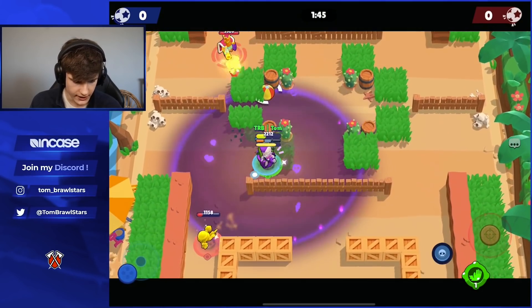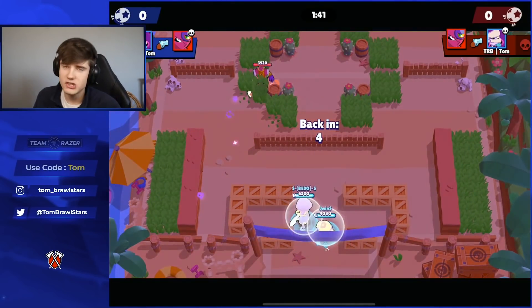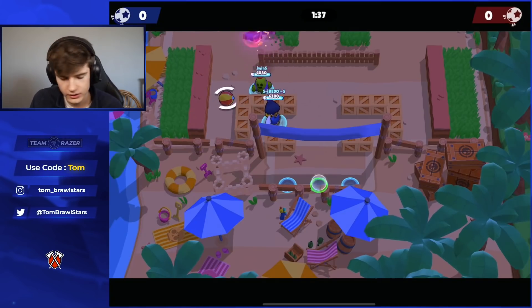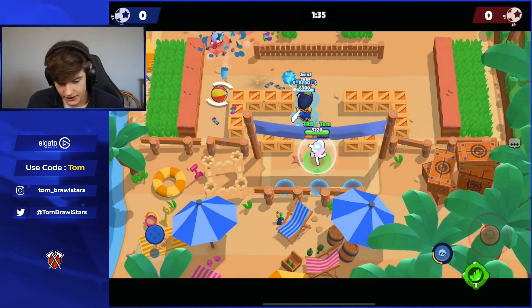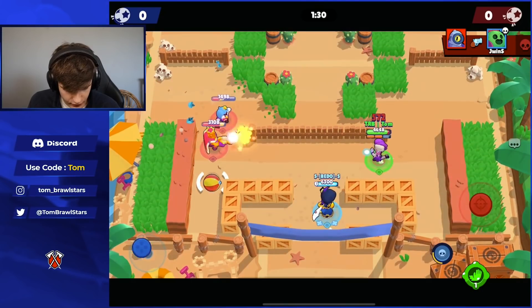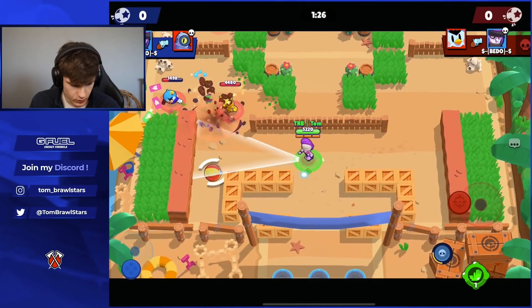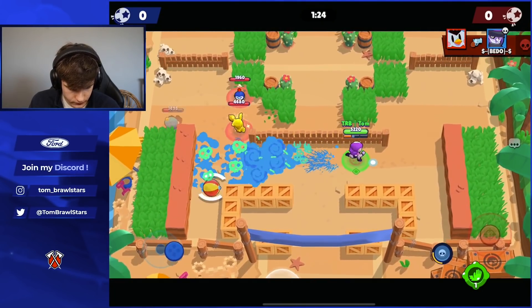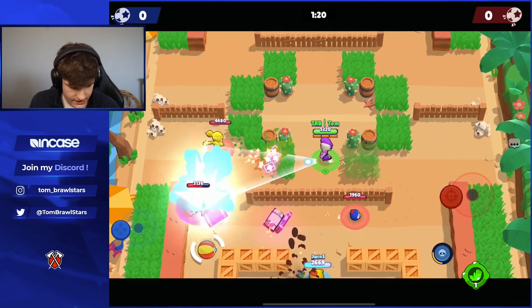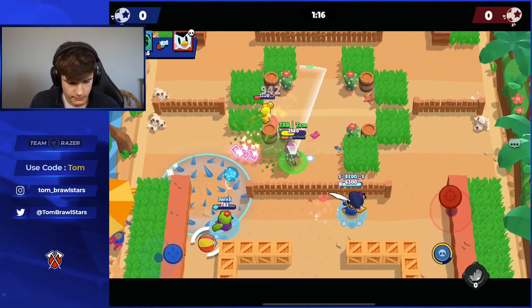We should be able to pinch this Tara — Tara is going down with one more shot. We traded that, which we probably shouldn't have. Rico's super is really good here if you don't have a thrower. We need to push out right now or we're gonna get triple killed. Rico gets one — Mortis nearly gets a double kill. There's no way they can score this. Really nice Spike super — that's the kill on Mr. P, about to knock Tara back.